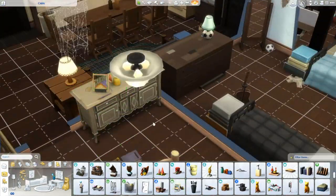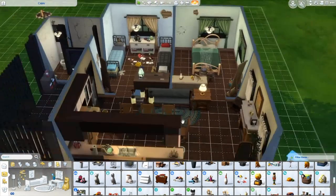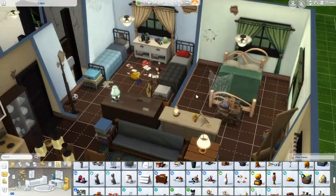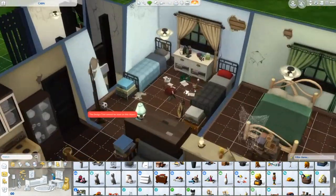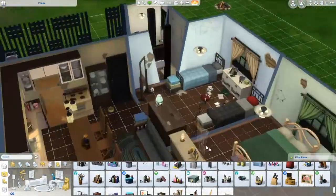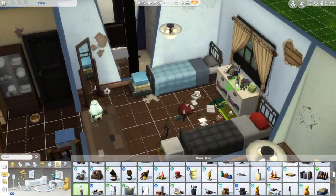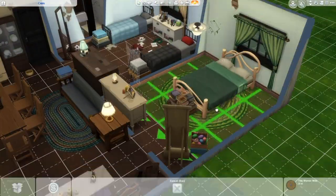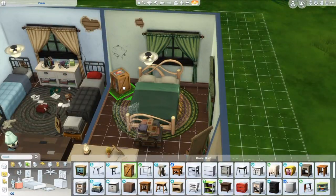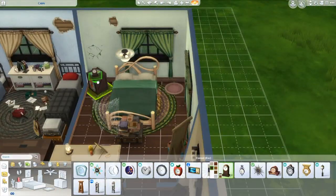I'm now just realizing that the window isn't centered on the back — I think it actually is centered but I'm not sure. Having tons of fun with the clutter and the kids room. I found a few things here and there to add at the last minute — I just made it look a little bit more lived in. Although it does really look more abandoned, and now it looks lived in. Once abandoned, now lived in — perfect for a Sim who's fixing it up as they go.